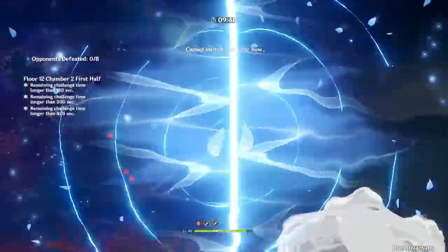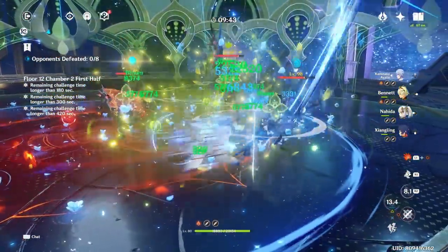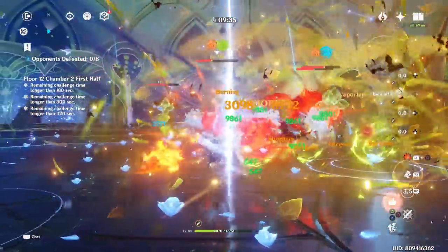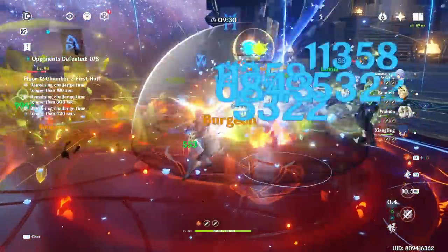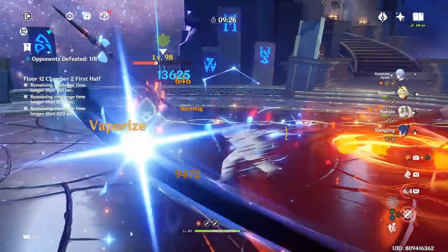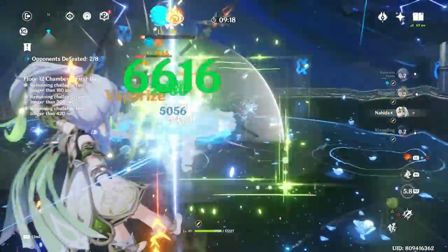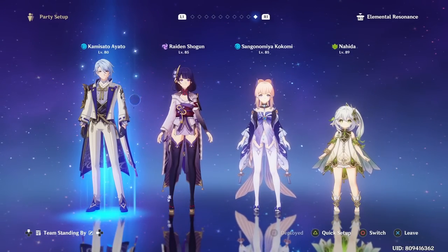For the Burgeon team, you can run Ayato, Xiangling, Bennett, and Nahida — they will absolutely dominate. The introduction of Nahida has made this team perform a lot better. The thing with Burgeon Ayato is that with Nahida and a Pyro character on the team, you'll sometimes create Burning reactions from Pyro and Dendro, making it technically easier for Ayato to trigger Vaporize, allowing him to deal considerably more Vaporize hits than in previous team compositions.